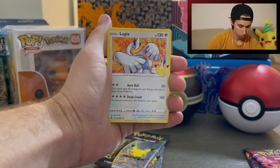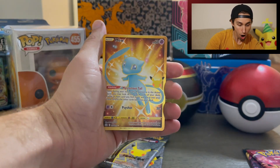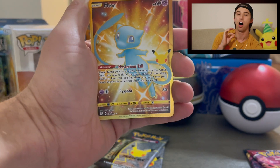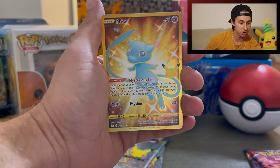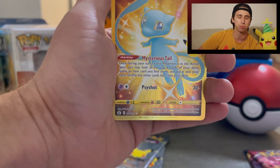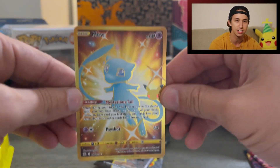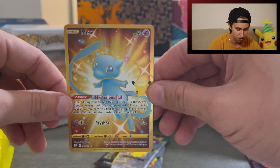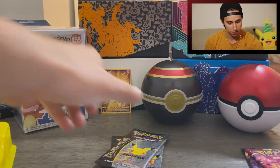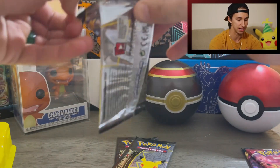Starting off with a holographic vintage card — getting a Cosmog, so nothing there — followed by... oh yes! We got the shiny standard set Mew from the 25th anniversary. This card is so hard to pull — this is the hardest card in all of the standard sets. There are 25 cards to this set and this is 25 out of 25. Such a pretty card. This is a full art card — feeling that texture, it is amazing. I definitely needed this one. Starting off super super strong with the very first pack!